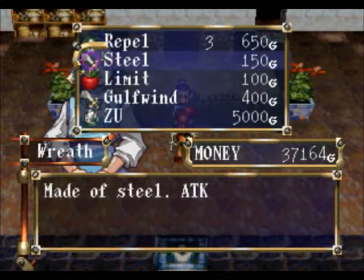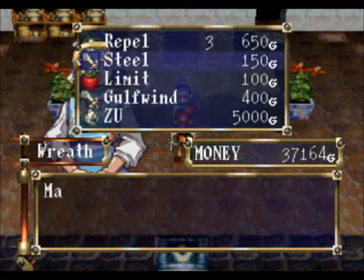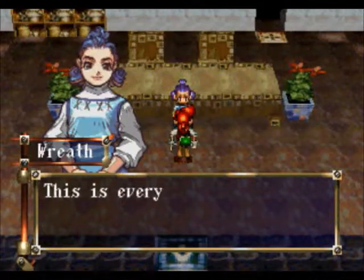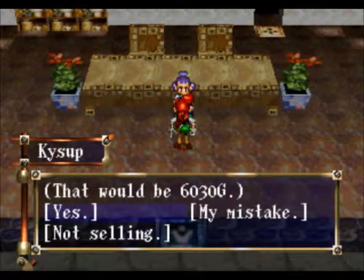And a Zoo. Well that's not bad. I'll keep the Gulf Wind Sword — that's a solid sword in general. The Zoo's Roar — I don't know what it does on enemy monsters.